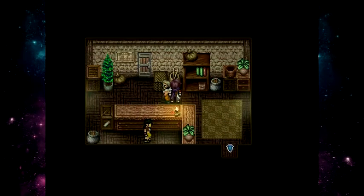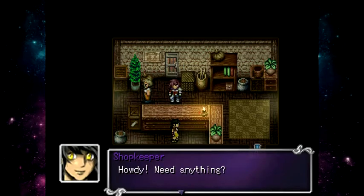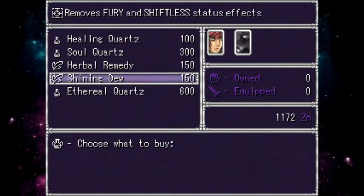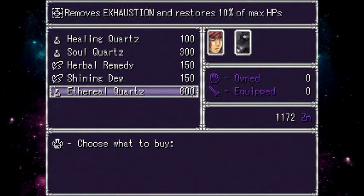There's an item shop. I always check everything just to be safe so I don't miss hidden items. The shop sells Healing Quartz and Soul Quartz that restore HP and SPs respectively, Herbal Remedy that removes Bleed, Blurred, and Seal status effects, something that removes Furious and Shiftless status, and Tyrell Quartz which is a revive item. Money is tight early on, so nothing really necessary to buy right now.